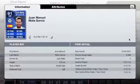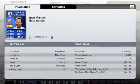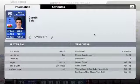Right mid I decided on Mata. He was player of the month in October and has 28 appearances, 10 goals, 13 assists and 1 in-form. I really like him — he's got great midfield skills. This was actually the first player I put into the team.